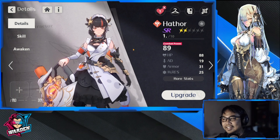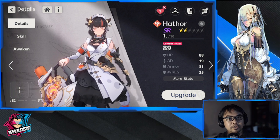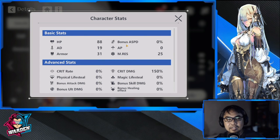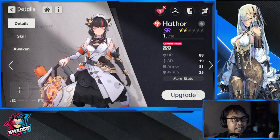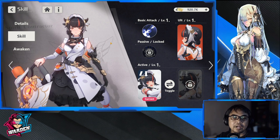Hathor is a Hoplite, so she uses AD — that's physical damage for Hoplite, Guardian, Ranger, and Assassin. The stats that will be good for her are bonus attack speed, AD, HP, probably life steal, and of course crit rate and crit damage. Let's move on to her skills to get a sense of who Hathor is.